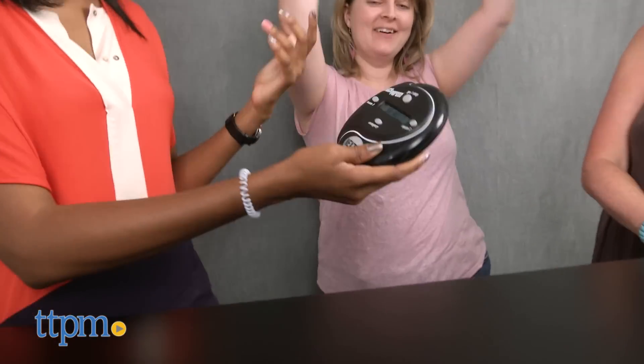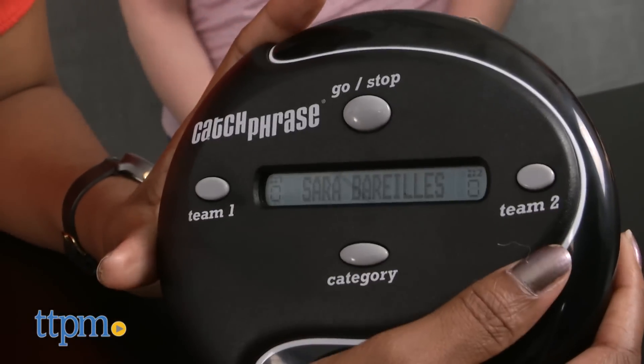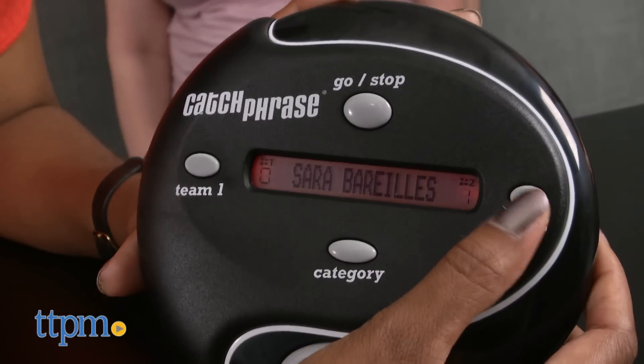As soon as your team guesses the word, hand the unit to a member of the opposite team to check whether the answer is right. Play continues with the next team pressing the next button to reveal the next word. The round ends when the buzzer sounds to indicate that time has run out. The team not holding the unit gets one point, and for an extra point, they can guess the word that the other team couldn't get.